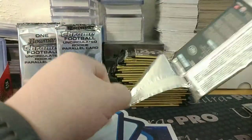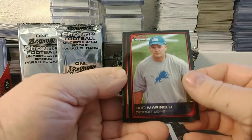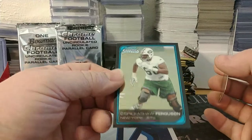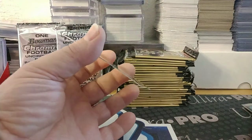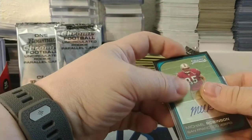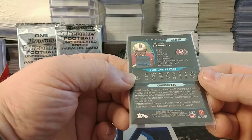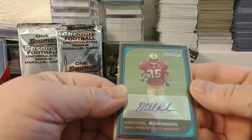Sean Merriman Chargers, Steven Jackson Rams, and Ray Edwards of the Vikings. Rod Marinelli coach for the Lions. Ruben Jones, and there's the auto in this box. Our rookie is DeBrickashaw Ferguson for the Jets, but our rookie auto is Michael Robinson — I'm guessing he's a running back or fullback.